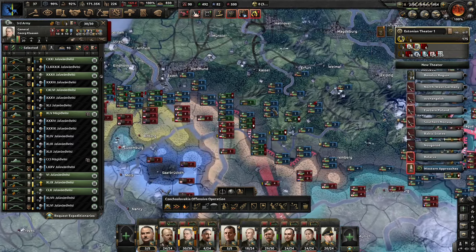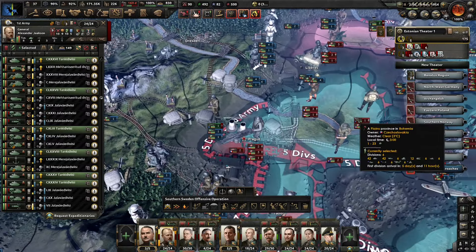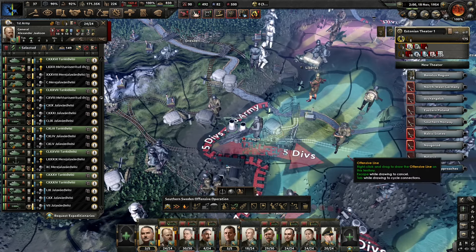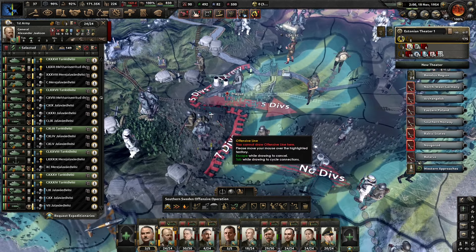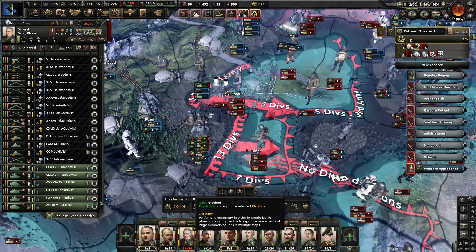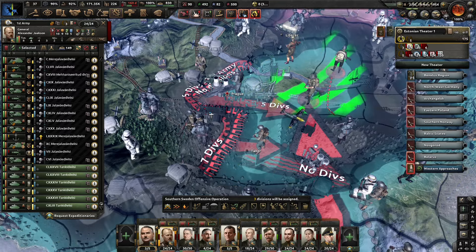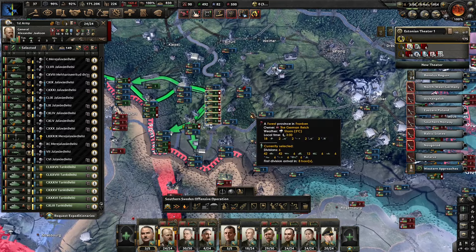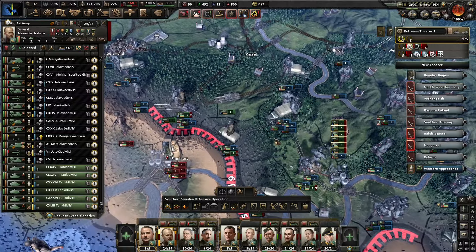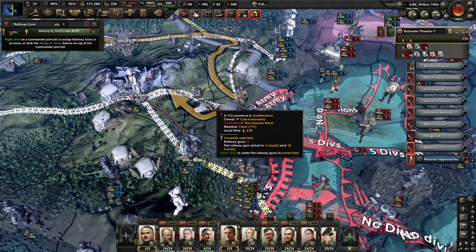I'm going to get the tank divisions to assist with the assault here. Let's try to isolate — let's get them around to give them a front line around Prague and see if we can manage to take Prague. Let's get the tanks over there, and I am going to bring a railway battery to deal with the Prague fortifications. How is the situation looking in Belgium? I think we can get rid of these lines for now — Germany is holding positions.